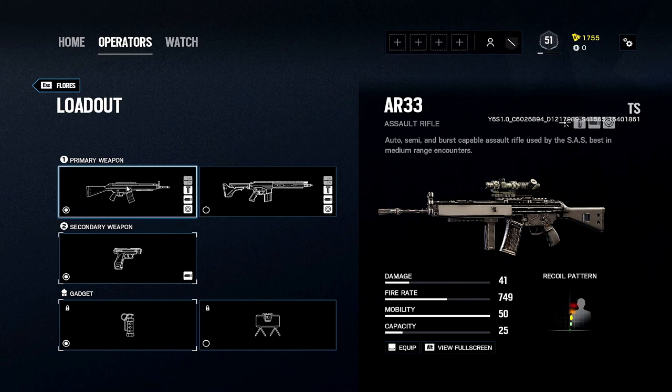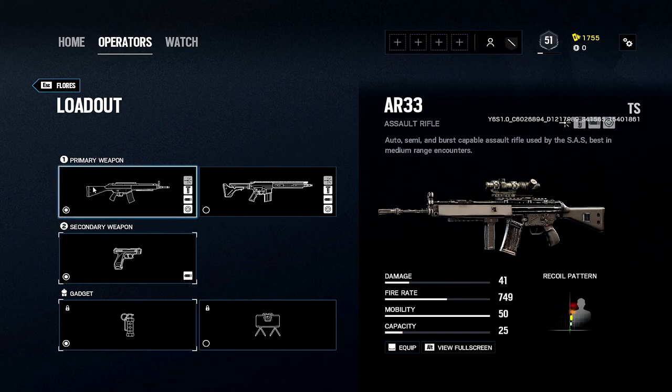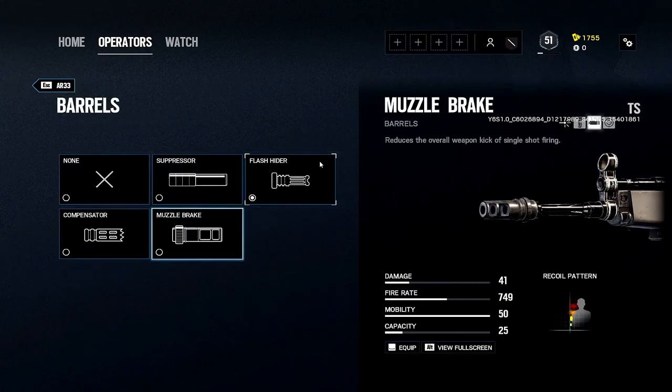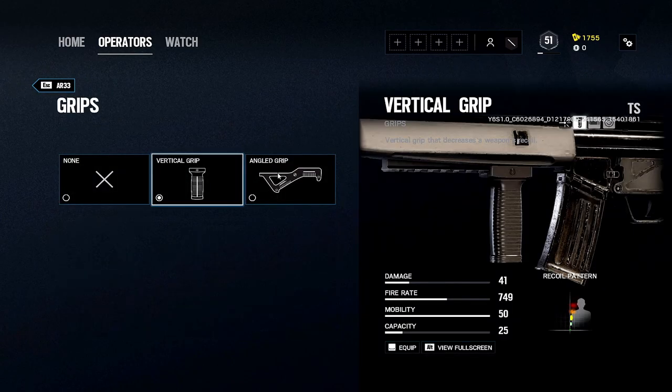With Flores you have the choice between the AR-33, which is the superior weapon in my opinion, and the SR-25, which is a marksman DMR rifle with 61 damage. The AR-33 has 41 damage and a 749 fire rate, so it's a very good weapon. It comes with a 2x scope, which is my favorite scope.